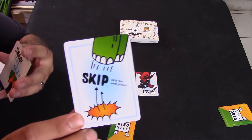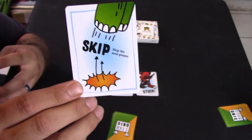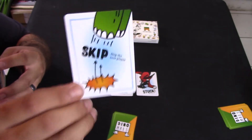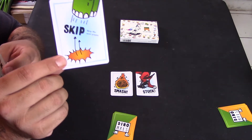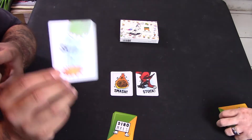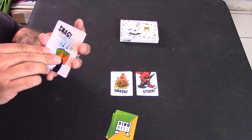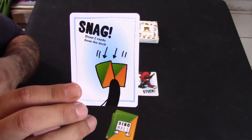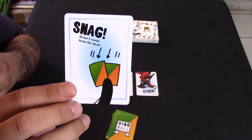The skip card allows you to skip the next player in playing order, and if you play multiple skips you skip multiple people — the first skip skips the player to your left, the next skip skips the player to their left, so with multiple skips you can even skip back around to yourself. The snag card lets you draw two extra cards from the deck, in addition to the one card you draw at the beginning of your turn.